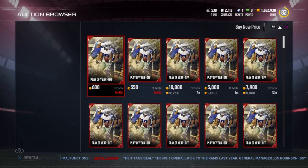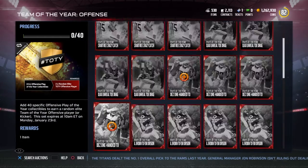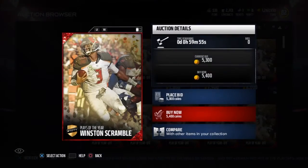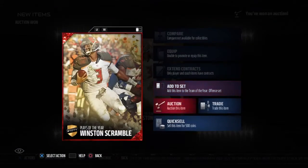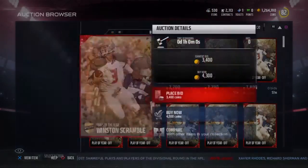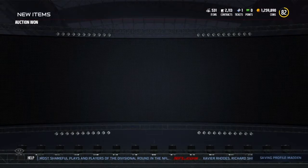I went ahead and sold my team before team of the year came out — super glad I did because I didn't know it was coming out this soon. I'm at 1.2 million coins right now. I'm looking through, trying to get a feel for all the collectible prices. I feel like the Winston one is the best. You're going to see me pick one up for 5.4k and I'm going to turn around and sell it for 7.1k. I bought one for 4.3k and it's selling for 8 to 9k.